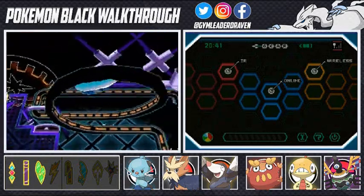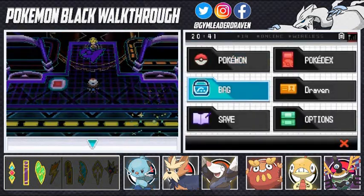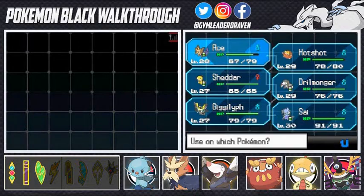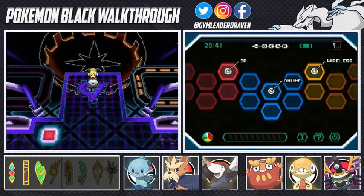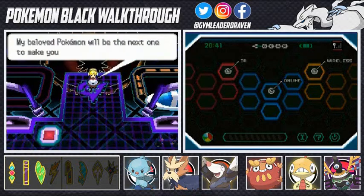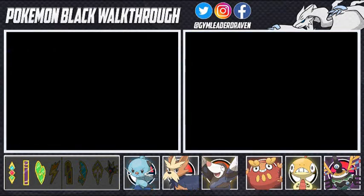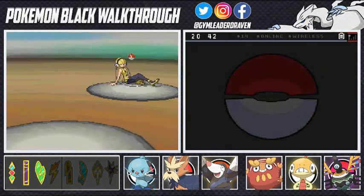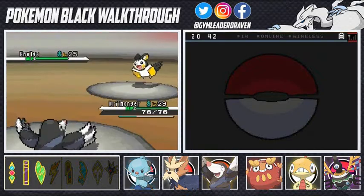The roller coaster nearly made me throw up myself! Here is our final challenge - Elesa, the Nimbasa City Gym Leader. I'm going to heal all my Pokémon to make sure I'm safe, because there are Emolgas everywhere. We're starting off with Drill Monger. Talking to Elesa, she says: 'Did the fantastic speed leave you dizzy? My beloved Pokémon will be the next one to make your head spin.' Straight to the point - let's go, Drill Monger!